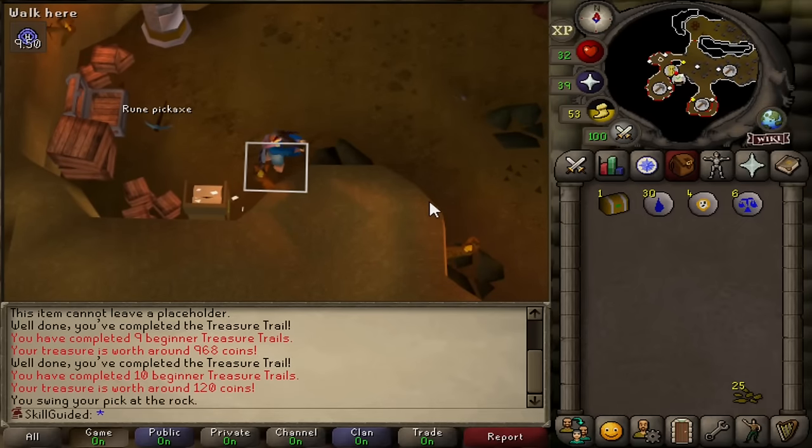Sandwich Lady Bottom - not good enough to replace our blue skirt G, but I will take it. Another collection log item obtained. Staff of Earth - that's crap. And that's even worse - earth runes. But hey, Sandwich Lady Bottom, nice.